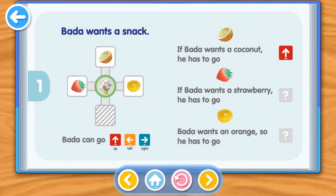Bada wants a snack. Bada can go Up, Left, or Right. If Bada wants a coconut, he has to go up. If Bada wants a strawberry, he has to go Left. Bada wants an orange, so he has to go Right.